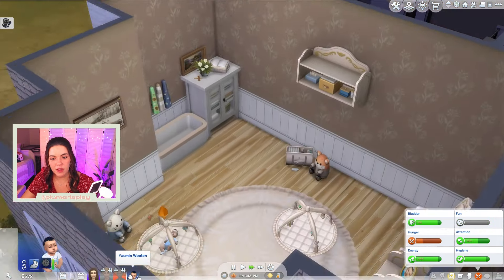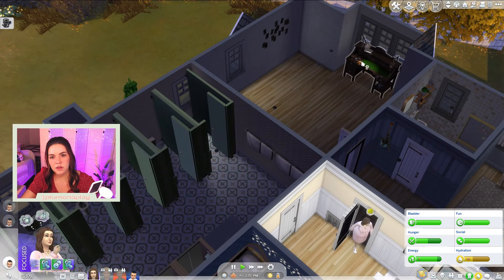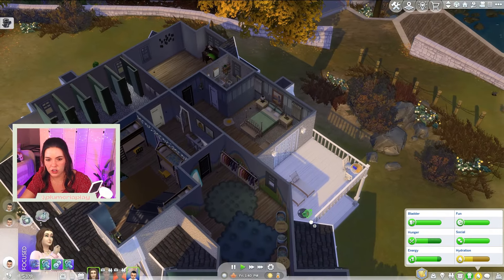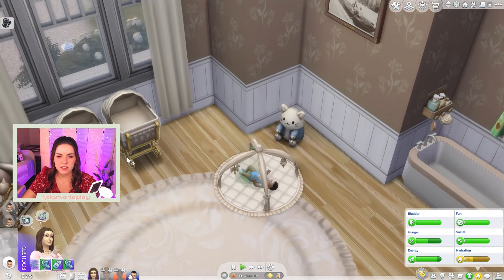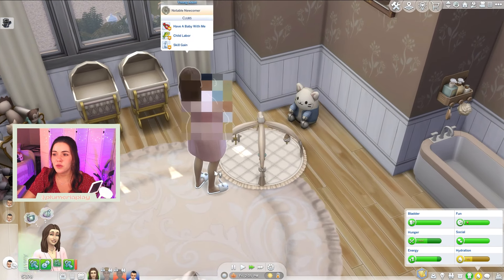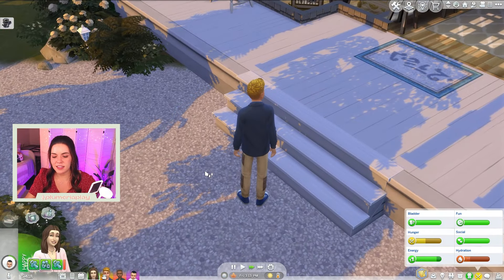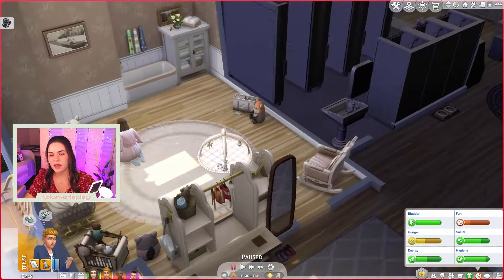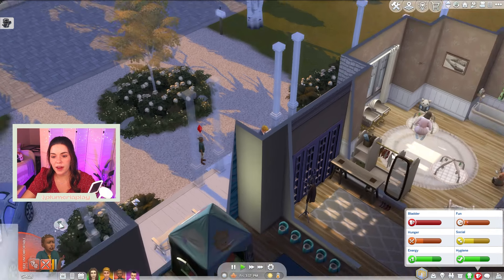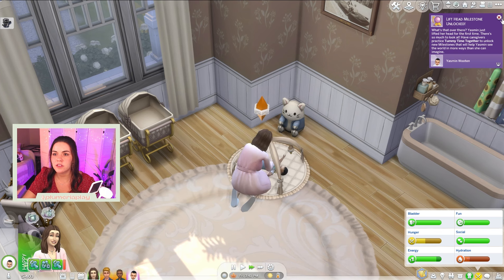Oh, we have a hungry baby! Ashton's on her way down. Our star crystal is finished so let's get it on the charging grid. We'll focus on tummy time once Ashton takes care of Yasmeen's needs, although she could use a bath too since her hydration is low. Oh — we got an A student! Nice. Wade can you please bake your own cake? And we got a lift head milestone, so that's good. Now we just need a rollover and then we can do the bubble bath.